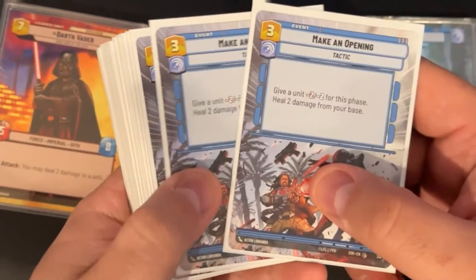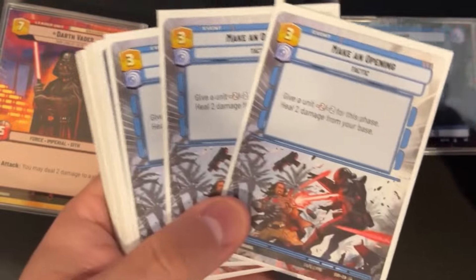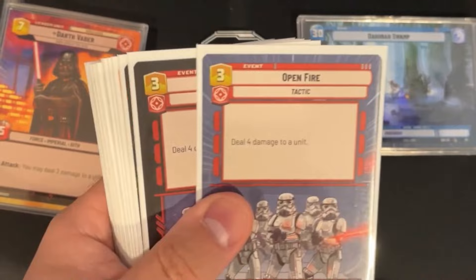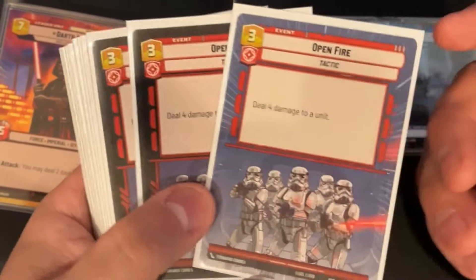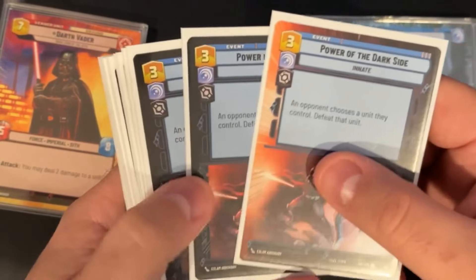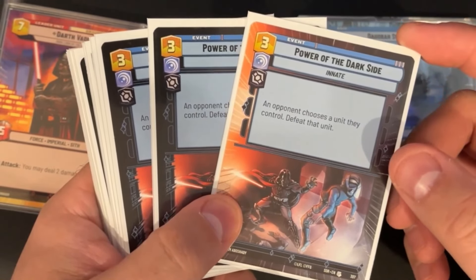Three copies of Making Openings — healing your base is very relevant and dealing with small early units is also very relevant, so that card is just good removal. And Open Fire: cheap removal, four damage to a unit, simple.